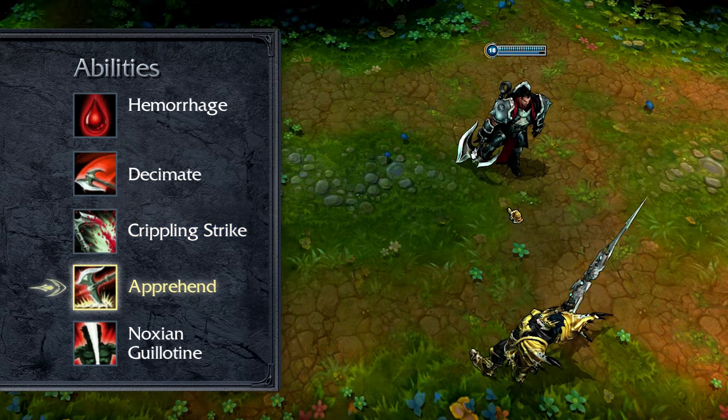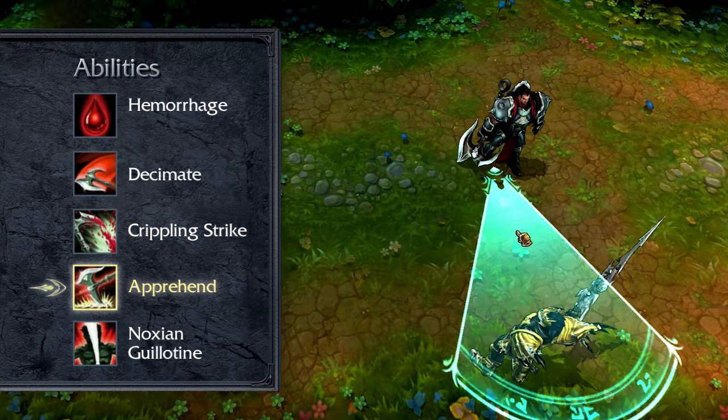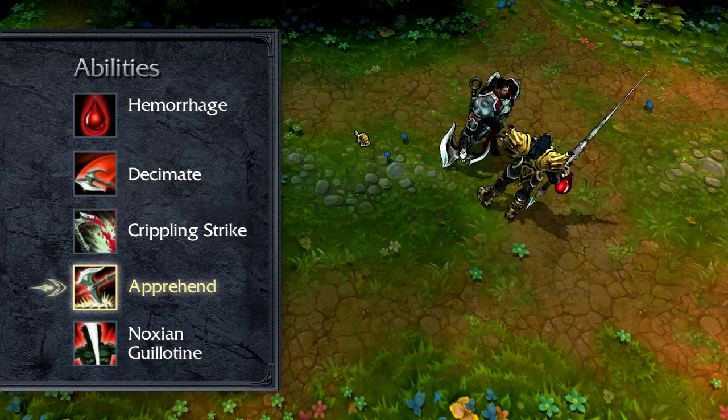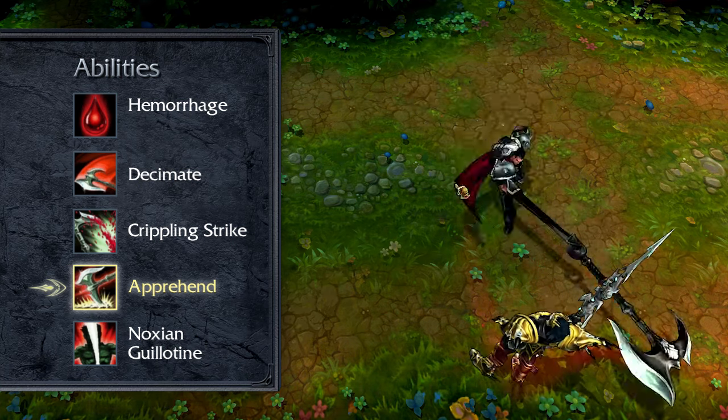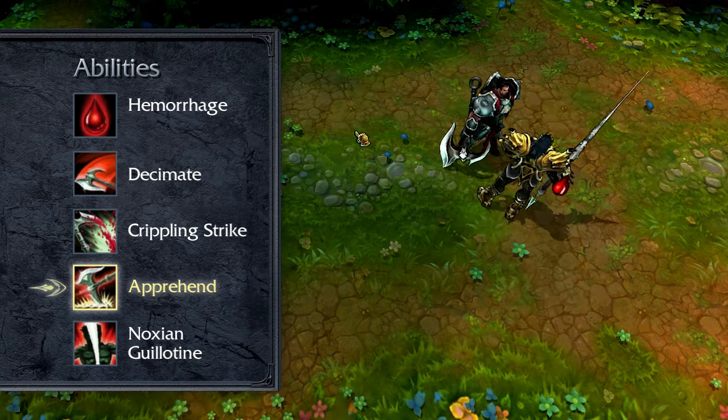Apprehend passively gives Darius bonus armor penetration. When activated, he pulls in all enemies in front of him. As primarily a utility ability, I take one point in Apprehend early but max it last by level 18.